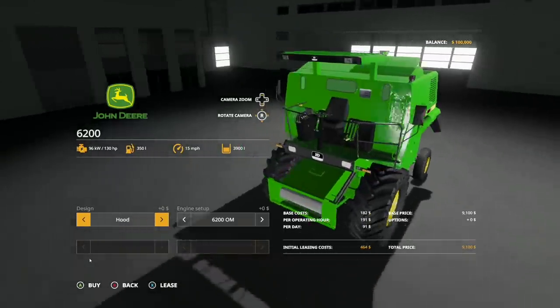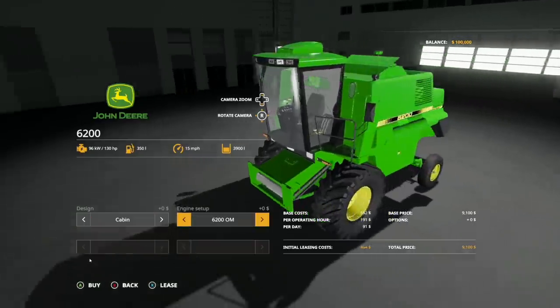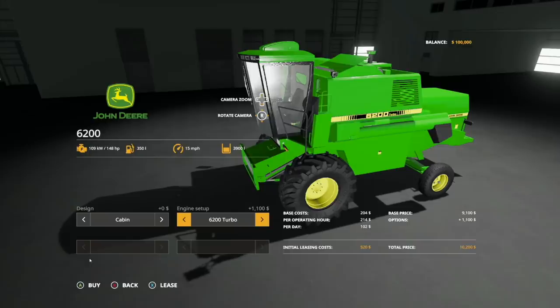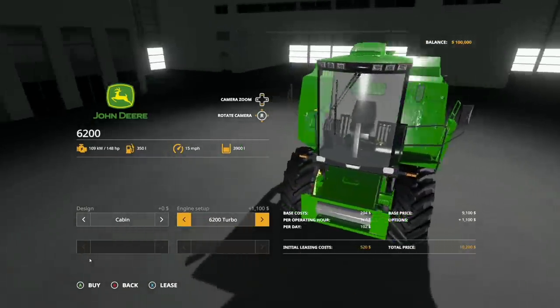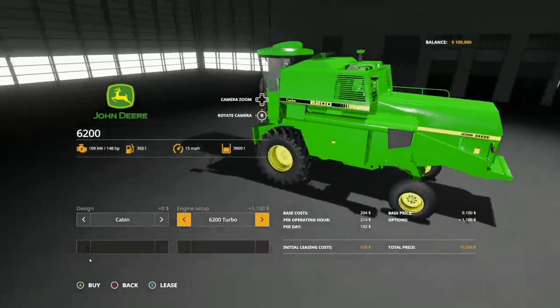Design: we have hood and cabin, so you can go back and forth between those. Engine setup: we have the 6200 OM. You've got the 6200 turbo, which bumps it up to 148 horsepower. And then you've got basically two different designs of that turbo, then back to standard again. So we get two different turbo designs right there — not too bad. One of the turbo designs is a little bit newer, released in 1986. Very, very cool stuff here.